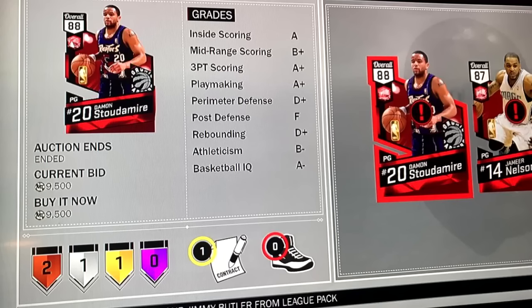Next up we got someone that was using the filter I gave you guys in the last episode of Sniper Story — the Ruby filter. This card right here goes for 100K in the auction house right now, and Jameer Nelson goes for 25K. Hopefully you guys are having better luck with that filter, because this guy not only took one but ended up taking two L's in one refresh.